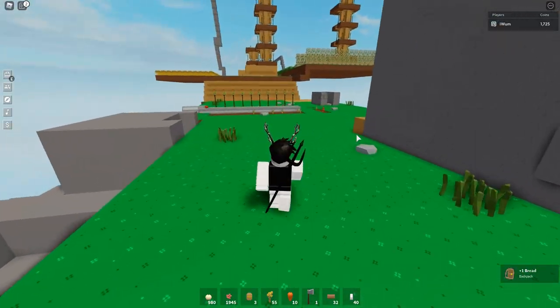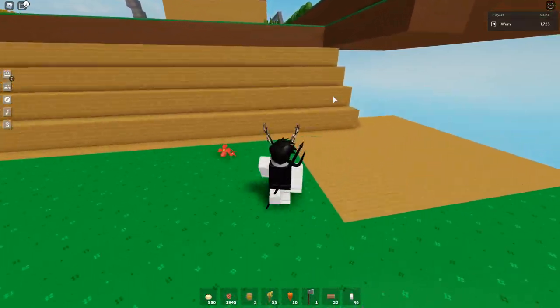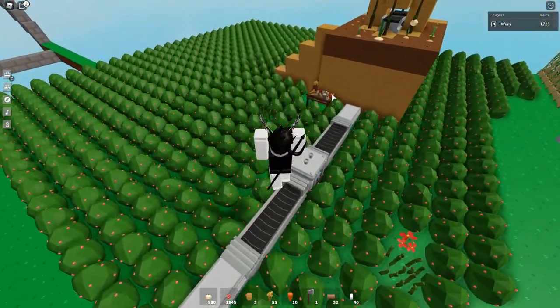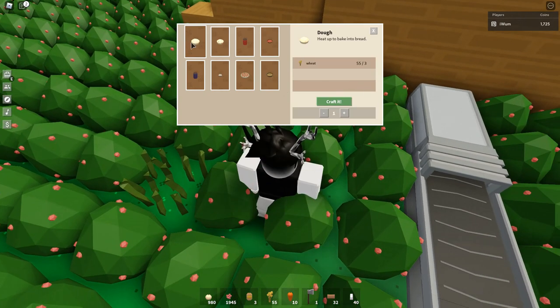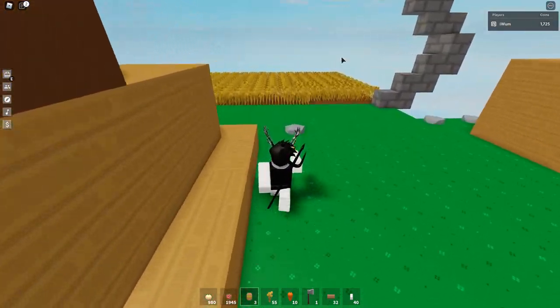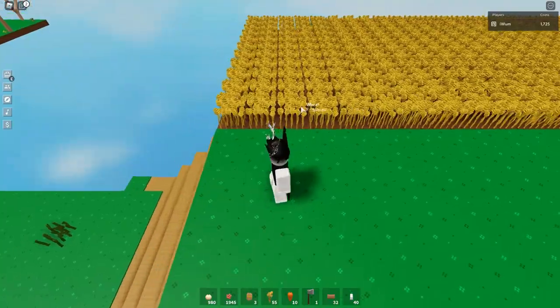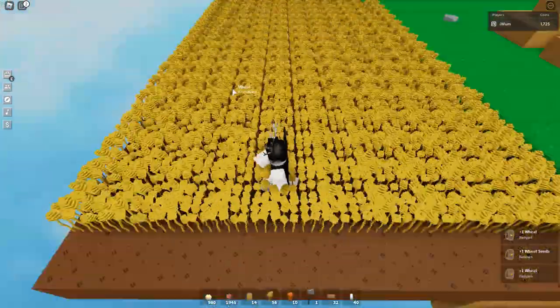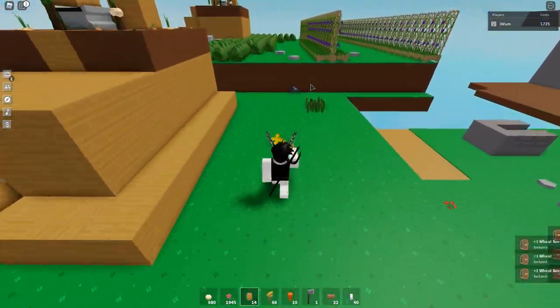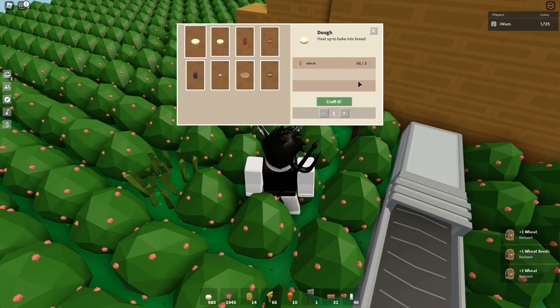Now I'm going to show you the recipes on the cooking table. Right here are all the recipes. To make a berry pie you need one dough and berries. For dough you just need wheat, and wheat can be found by buying wheat seeds from the market. We need three seeds — I'm just going to make that row, get the wheat, and craft some dough. We now have 66 wheat.